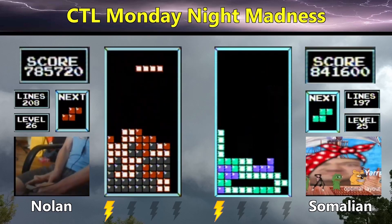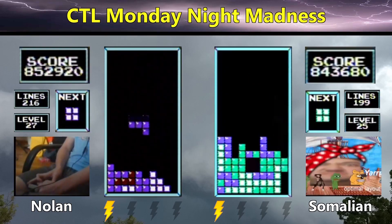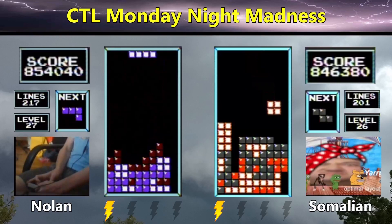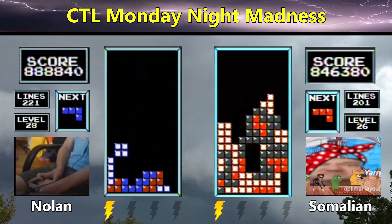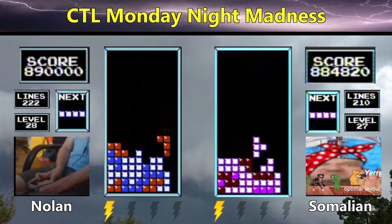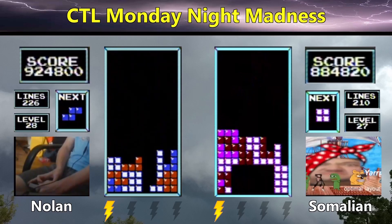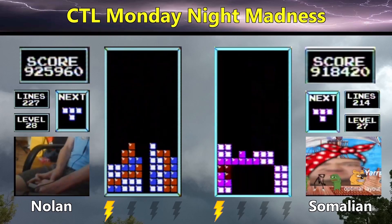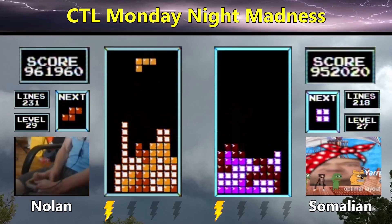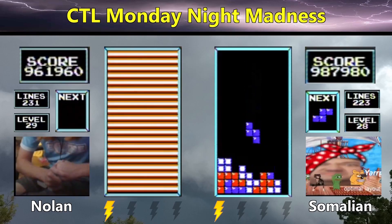Nolan's up high. He's able to get a Tetris and another one — 852,000 for Nolan, briefly taking the lead. Somalian sets up a dirty center well in column 3, gets the long bar for the Tetris, then gets another long bar to fill the dependency and sets up another Tetris on level 27. 924,000 on level 28 for Nolan, 918,000 for Somalian on level 27. Nolan gets a Tetris in kill screen at 961. He's set up for a left well but can't get the long bar left — so that's going to be it for Nolan. Somalian with that Tetris goes to 986 and takes game 3.